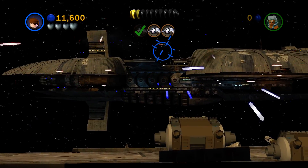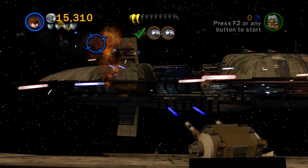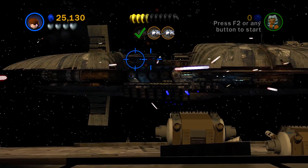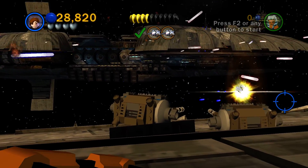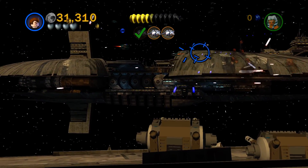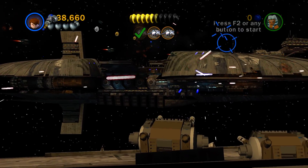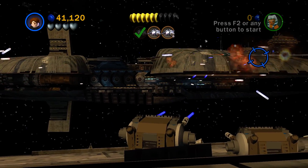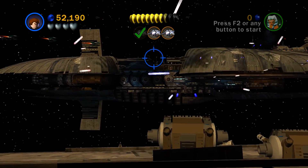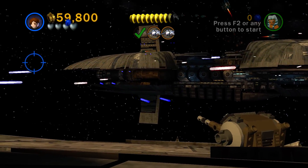I'm supposed to get in here and control the turrets, and I think I'm supposed to shoot ships. That's one. So these green ones that don't look anything like the symbol there. This is kind of like a three-dimensional version of Space Invaders - we're getting rows of enemies and we're shooting them, and we're almost done with the True Jedi from it too. We're getting a lot of currency.